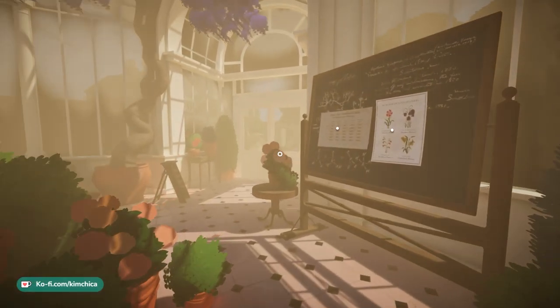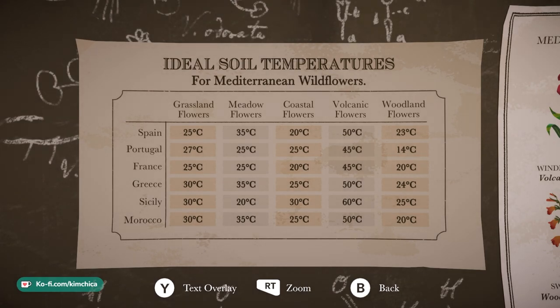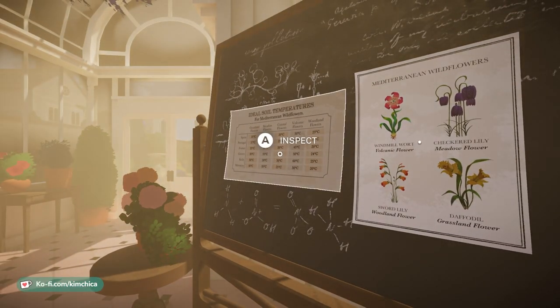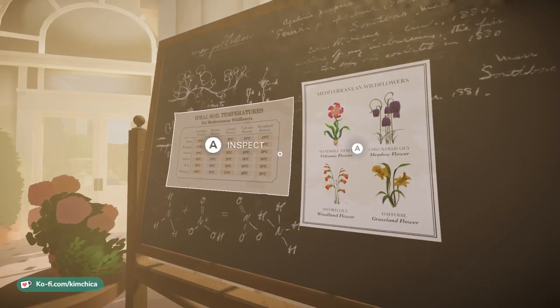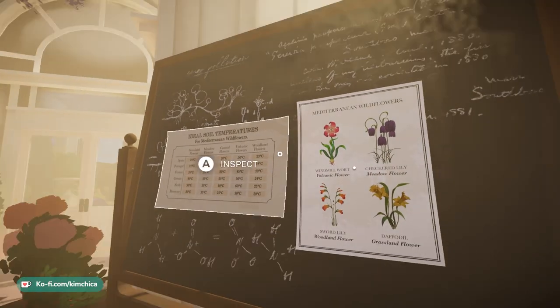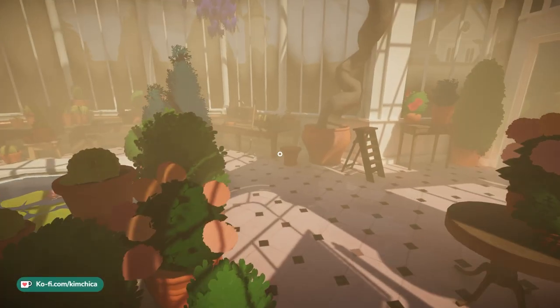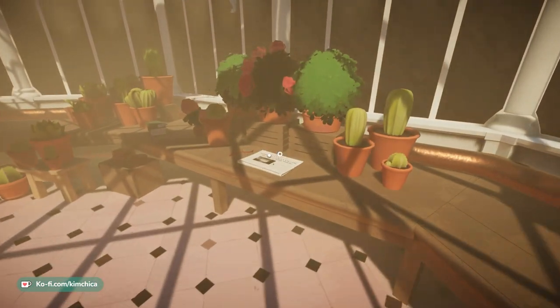I feel like I'm picking up what they're putting down, trying to figure out how to grow this plant. We've got that row and the different temperatures for the areas. It says Mediterranean Wildflowers — Windmill Wart, volcanic. Right here it says volcanic flowers, Sicily, 60 degrees Celsius. That's pretty warm — really warm!